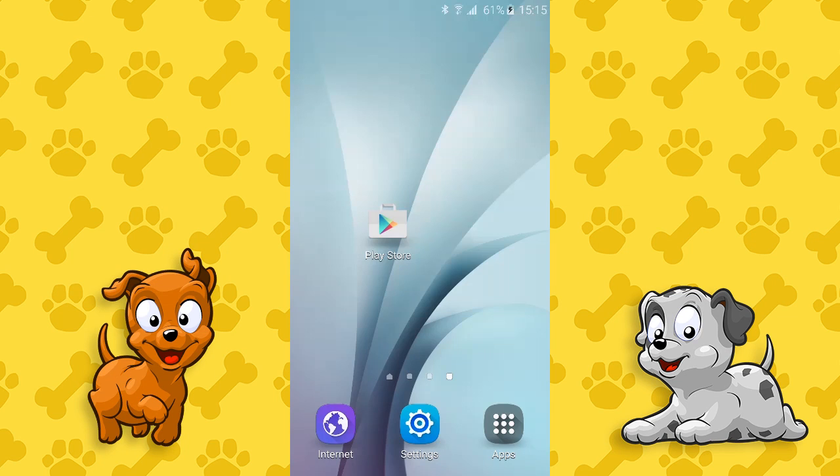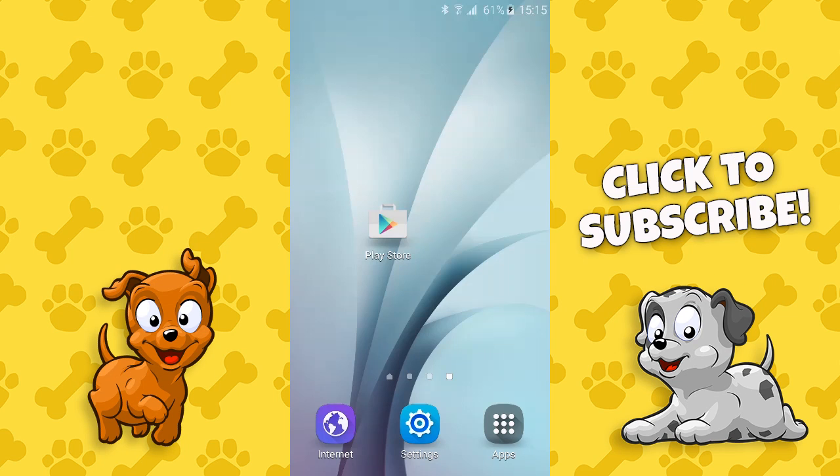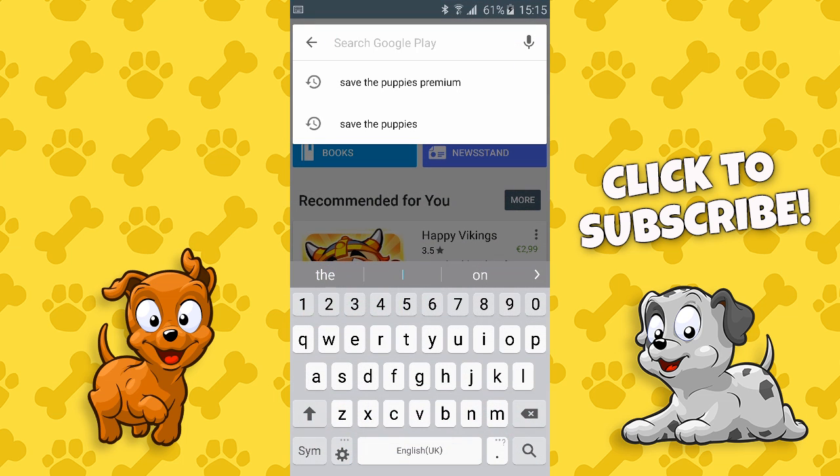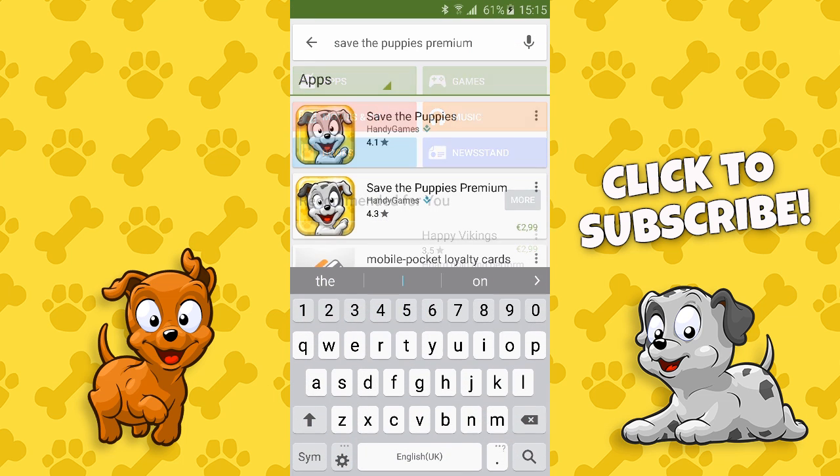Hi guys, it's Jan again with a new video here at our channel of HandyGames. Today I'm gonna show you how to redeem a code in your Android Play Store. So you just open up the Play Store and search for the game you're looking for — in this case it's Save the Puppies Premium.